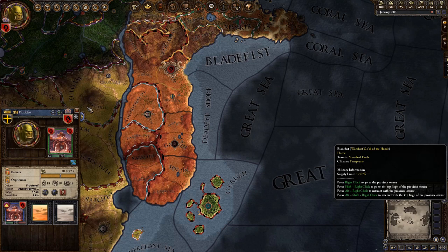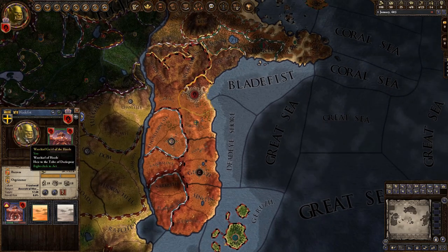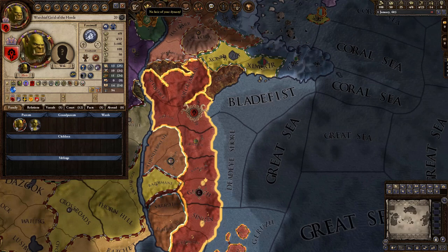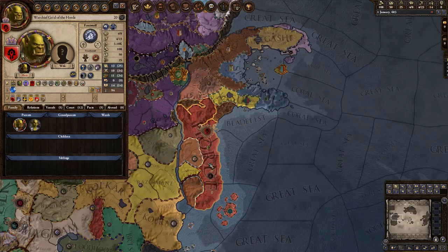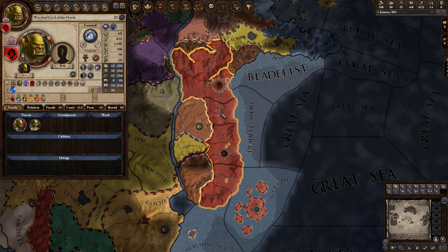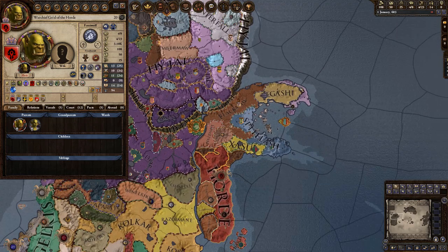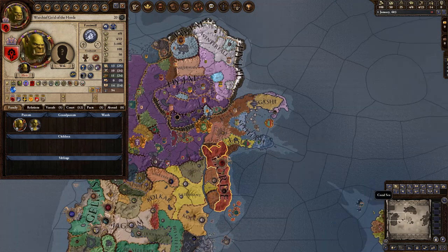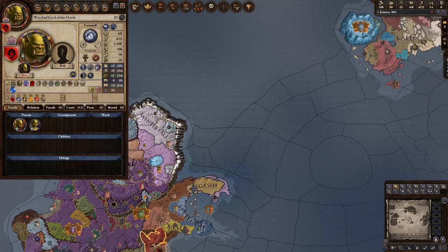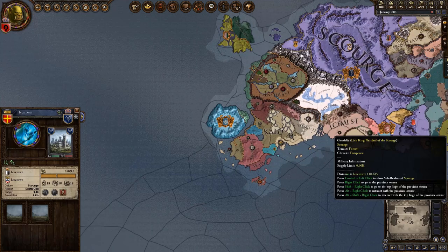So here we are — this is our kingdom, this part of Iratar. What I really love about this game is it just shows how complex the WoW universe really is. If we go up to Northrend, it shows that the Lich King really doesn't have control of all of Northrend, just his little area and some pockets.